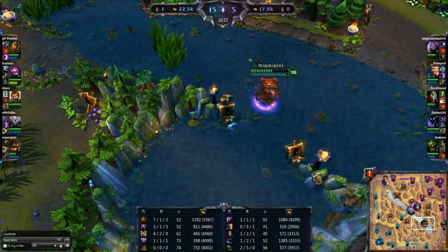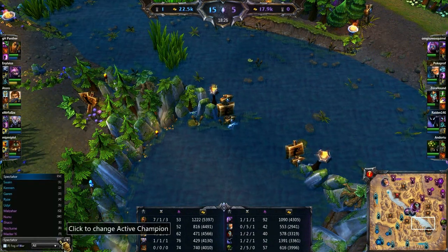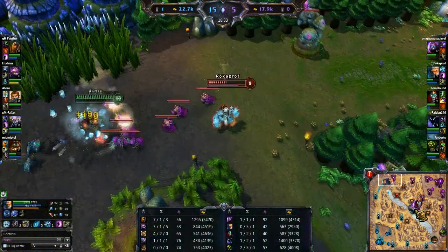But I wanted to of course give you guys a good view of what is going on. So escape - how do I go from spectator? Okay, so if I want to just return to spectator, like not actually focusing on one person, I just hit escape.